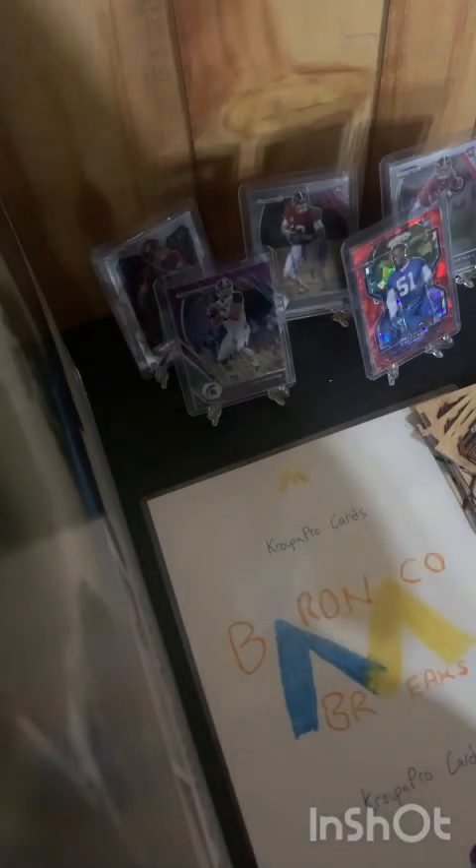Pack number six — last chance for something numbered. I thought there were supposed to be two silvers; unless I missed one we should definitely have one here. Maybe the lighting threw me off and I couldn't quite tell. All right, come on — we got Christian McCaffrey, Matthew Stafford, DeVonta Smith, Tajai Spears rookie card, Chase Brown rookie card, and — oh, we got an autograph! Yeah!